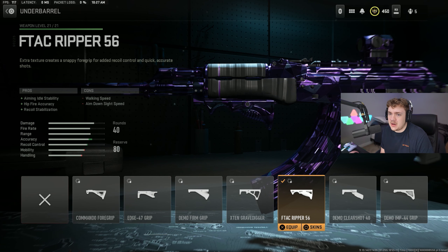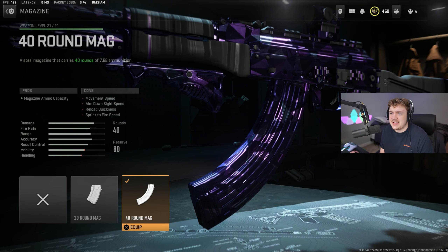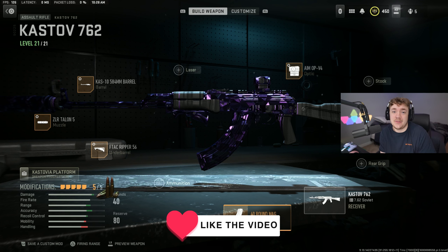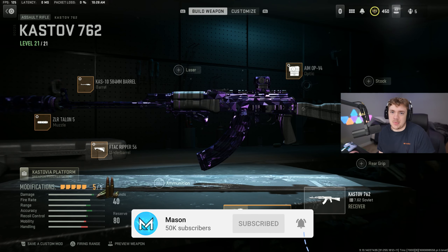For the underbarrel I go with the FTAC Ripper - helps out with recoil stabilization and aiming idle stability. Tuning I go all the way in recoil stabilization and aiming idle stability. Last but not least, the biggest mag it has is 40, so you're gonna go with the 40-round mag. Just want to keep this intro short, sweet, and simple. Hope you guys enjoy today's video - 46 kills, pretty fire. If you enjoy, please like and subscribe. Without further ado, let's jump into the gameplay!